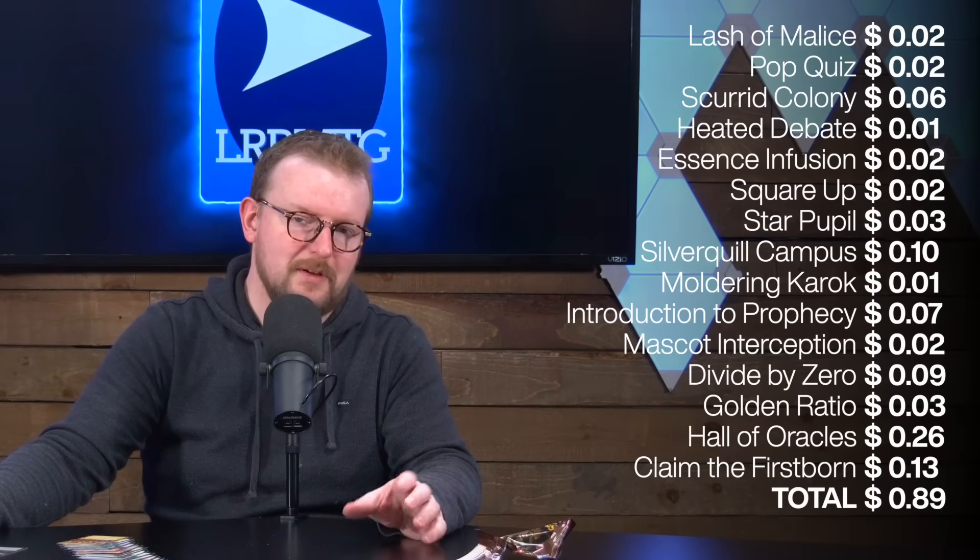In terms of value of the pack, we're looking at like 89 cents. Not wall to wall bangers today, but there are a couple of great cards for draft. I honestly don't know what to pick — I'm divided between Divide by Zero and Heated Debate, because Mascot Interception is not a great red card so you're sort of cutting out red as well. Heated Debate is always good. So it's probably Divide by Zero or Heated Debate, hoping to get back Skurrid Colony and Pop Quiz, maybe Introduction to Prophecy. I've never run Claim the Firstborn but it's possible. So we'll say Heated Debate. I like to have a good heated debate — no, I don't actually. I don't. You can argue about whatever you want. I'll be over here trying to just have some tea and be quiet.